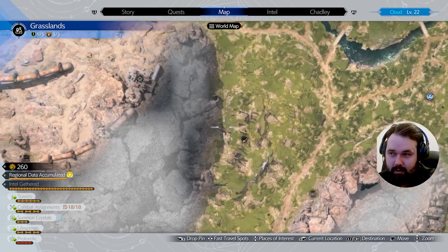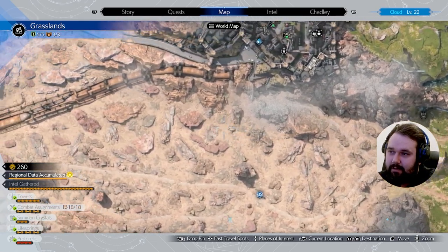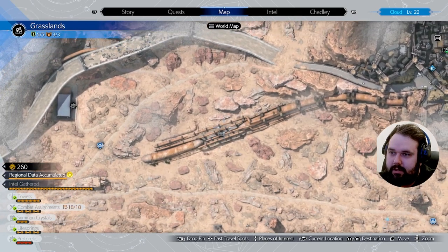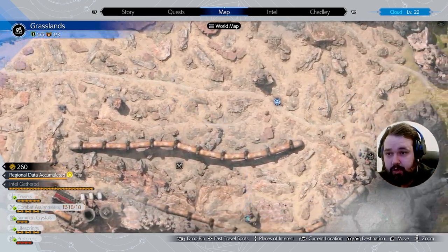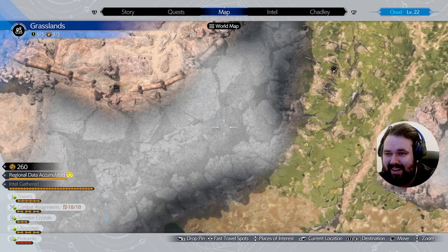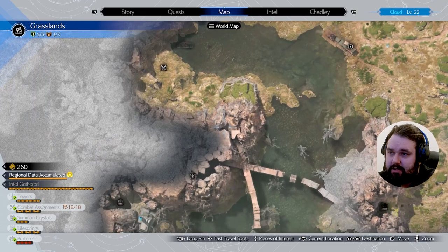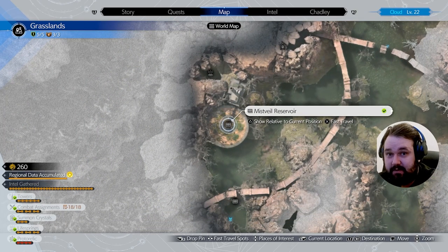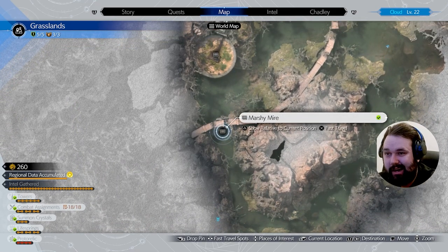Now, you can get these in whatever order you would like, but these are the order that I have found them in. And right here for number five, it is simply west of Calm, underneath this pipe right here — it is the Mako Pipe Junction. Then after that, we have two more to collect, and they are going to be in the Swampland, so you'll need your Chocobo for these ones. That is going to be right here, and that is the Mistville Reservoir. And then the final one is right here in the Marshy Mire.